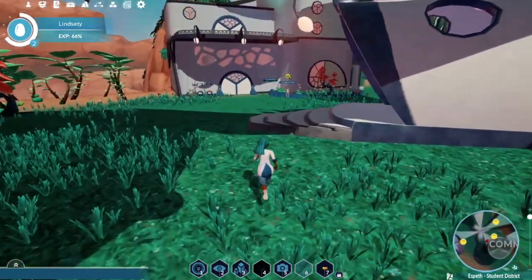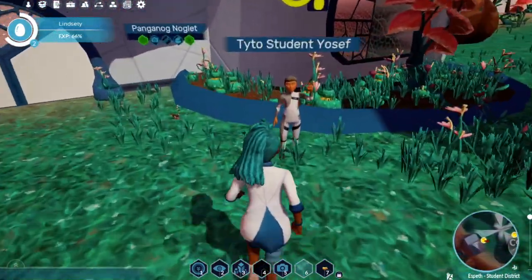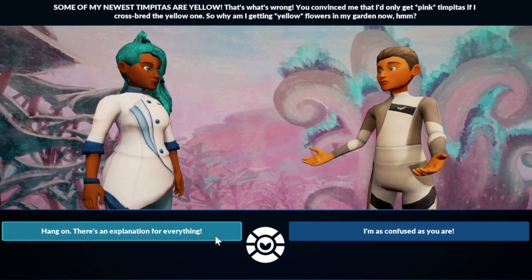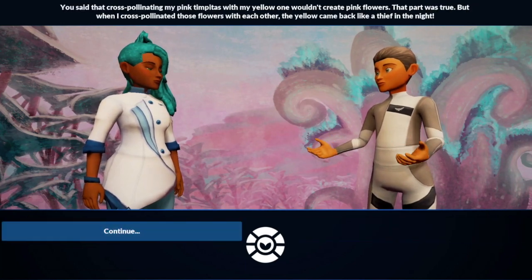In this simple heredity quest, the student helps a character named Yosef with some problems with his flower bed. The player has actually previously helped him before, and in that case helped him figure out that if you put pink and yellow timpitas together, they would just be pink in his flower bed.